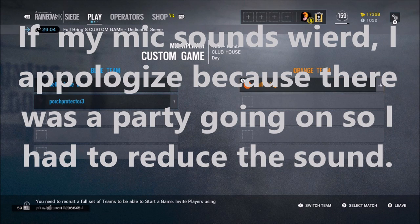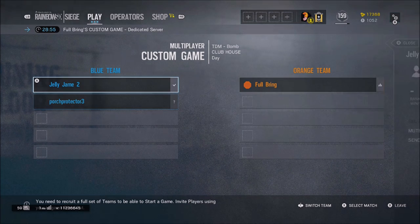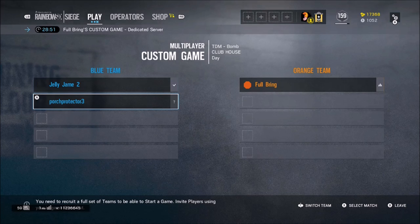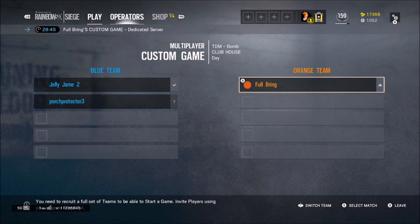Hello everyone. Today I'm going to be doing an out-of-map glitch on the map Clubhouse. I would like to thank Jelly, Jame, Ports, Protector, and Silent Killer, because I wouldn't actually be able to get into the dedicated server without them — they contributed the most to the glitches. This method was found by Lieutenant Riley, so go sub to him; he does some excellent glitches.